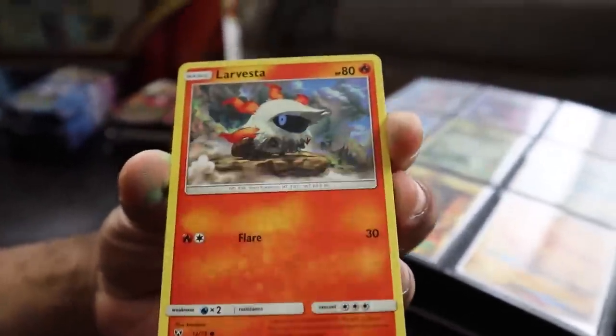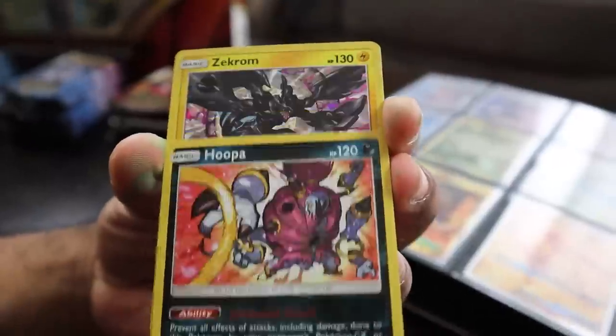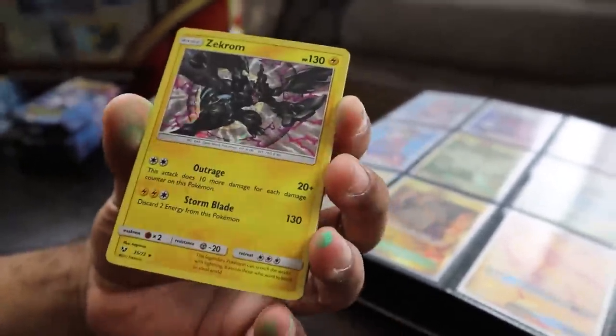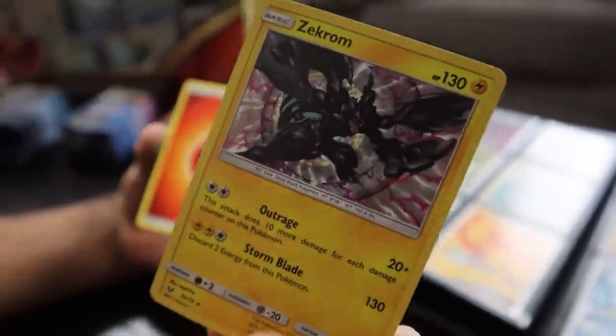First Genesect pack: Breloom, Litten, Larvesta, Purloin, Prana, Hoopa, and a Zekrom holo. That's the one thing that's bad about this set — you get a holo every single pack. So for a second you're like, oh, I got something good, and then you're like, oh no, I didn't. Everybody got this.